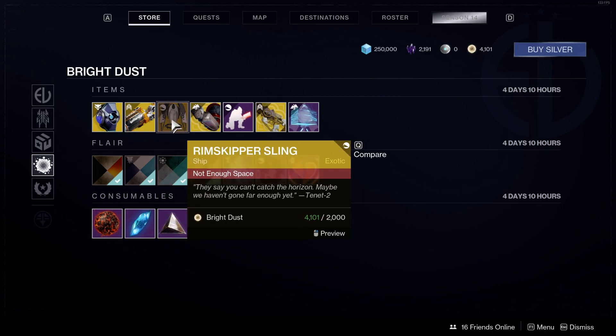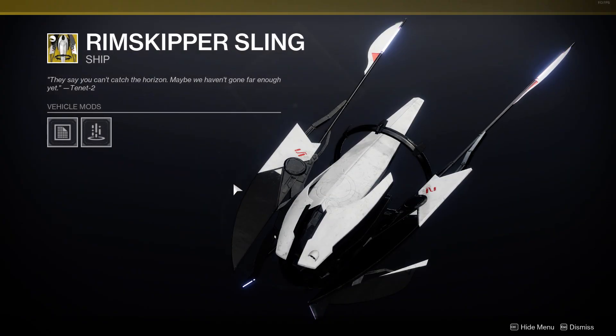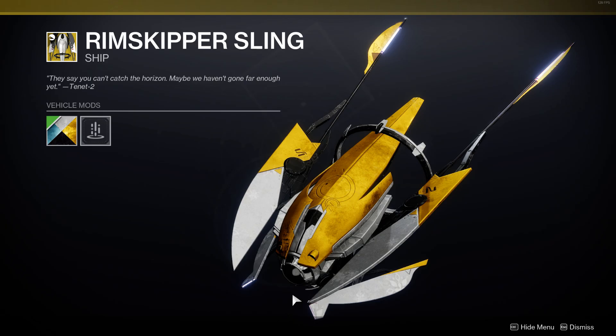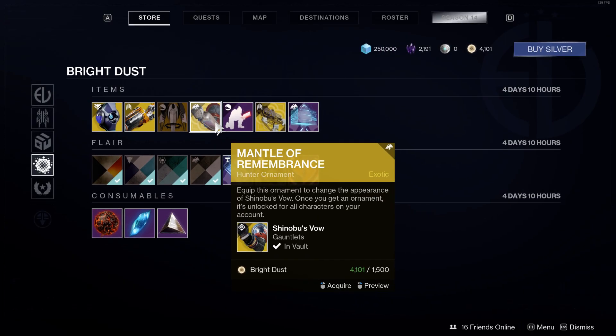For 2000 bright dust we have the Rim Skipper Sling Ship. I don't think I really like that one. We also have the ornaments for the Hunter this week — it's the Mantle Membranes — and I'm not very big on ornaments for the exotics.